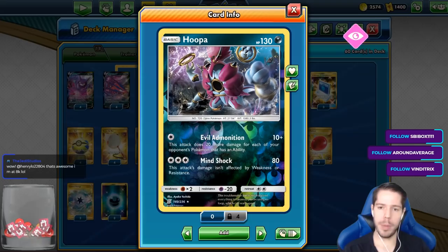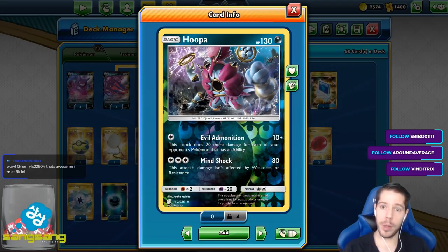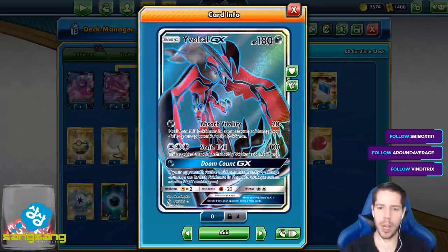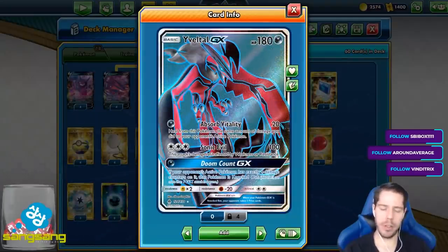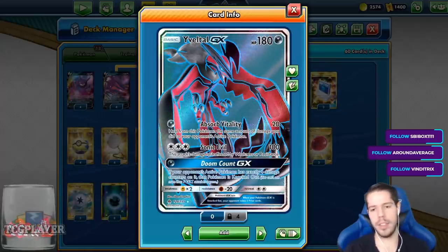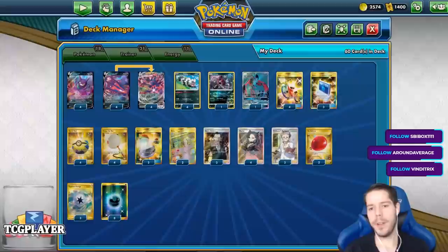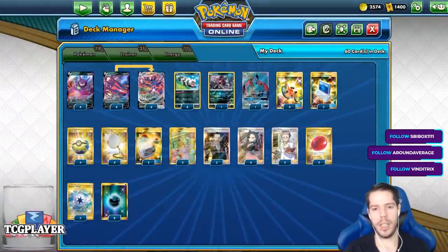We have Evil Admonition doing 10 plus 20 more damage for each of your opponent's Pokémon that has an ability. And we have the Evil Talon GX with its Doom Count GX attack — if they have 4 damage counters, which with 4 Galarian Zigzagoon and 4 Scoop Up Nets we can easily accomplish, we just get an immediate one-shot KO on whatever they have.